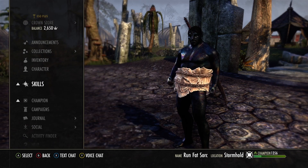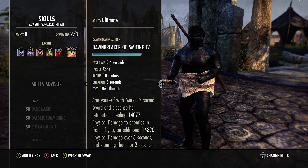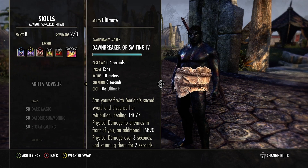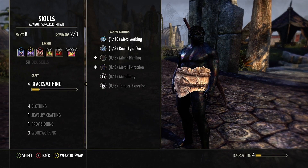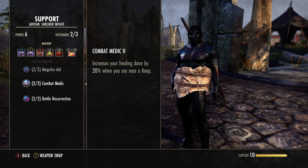If you don't have Veiled Strike Perfected, you could use the Master Bow instead. Executioner is our execute of choice on this build — feel free to change up any skills and make the build your own. Dawnbreaker Smiting is an incredible DoT ultimate — it knocks enemies down, deals physical damage, and is easy to grind. It's the best ultimate on this build. We have all skill passives unlocked — the support passive from Blinding Flare gives more regen just for having it slotted.